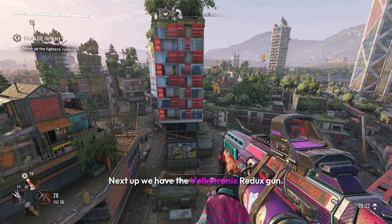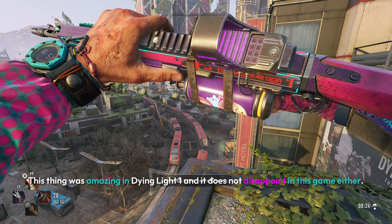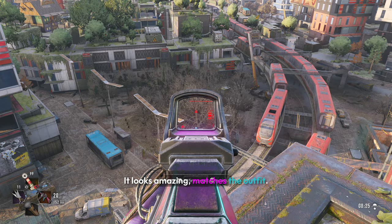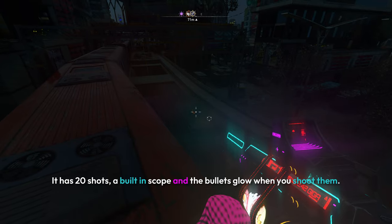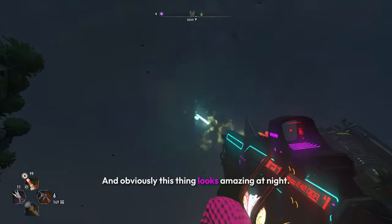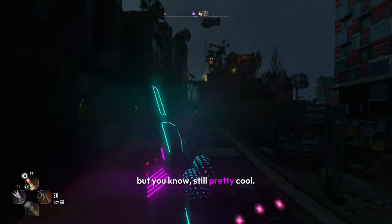Next up we have the Volkatronics Redux Gun. This thing was amazing in Dying Light 1, and it does not disappoint in this game either. It's really cool, it's got a lot of details, it looks amazing, matches the outfit, and it does a moderate amount of damage compared to the other guns. It has 20 shots, a built-in scope, and the bullets glow when you shoot them. This thing looks amazing at night — it glows quite a bit, a bit too bright in my opinion, but still pretty cool.